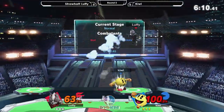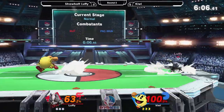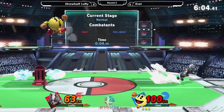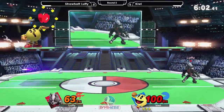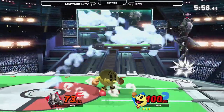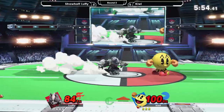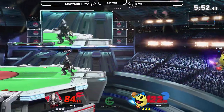Down smash, up throw. She actually has a grab now, which is really good for Pac-Man. Is up throw, up air true on Pac-Man? For most percents, but it's not going to kill at any point — it's more just for dealing damage. Who do you play? I play Pichu, Greninja, and a mix of other characters.